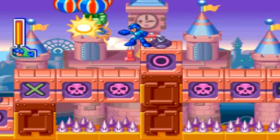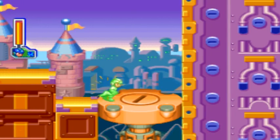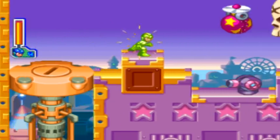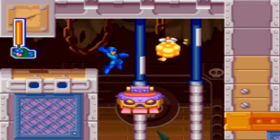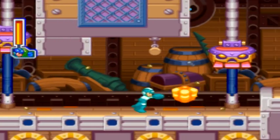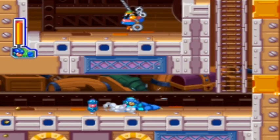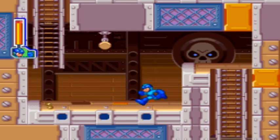For the gimmick of this stage, we have to deal with different boxes that will either drop you through to spikes or let you stand safely. There are O's, X's, and skulls. The way you can tell when they're about to activate is that a little guy in the background hits his hammer on a bell, causing whichever one you're on to go into effect. If you're on a skull they open up, but if you're on the circle or O, you're safe — just wait a second and continue moving through.